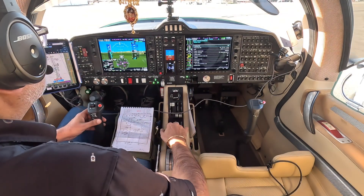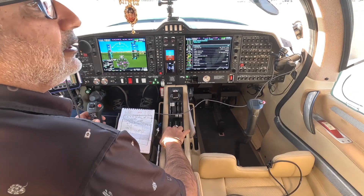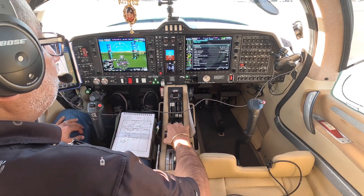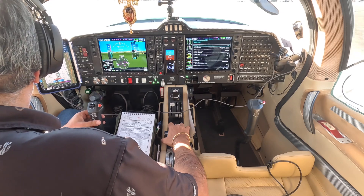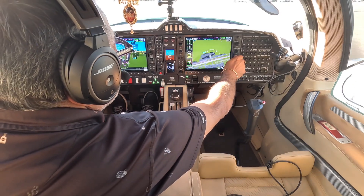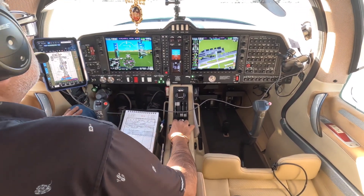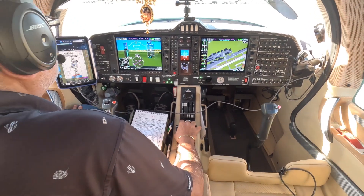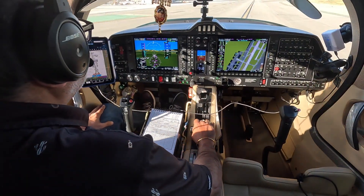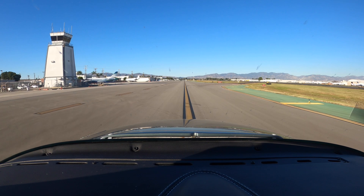Below stream, zero tango mic, contact tower. Tango mic. Van Nuys Tower, Twin Diamond 630 Tango, clear of one-six right at Kilo, request taxi to Prop Park. Van Nuys Tower: Taxi to Prop Park via Alpha. Readback: Taxi via Alpha, zero tango mic. Thank you.